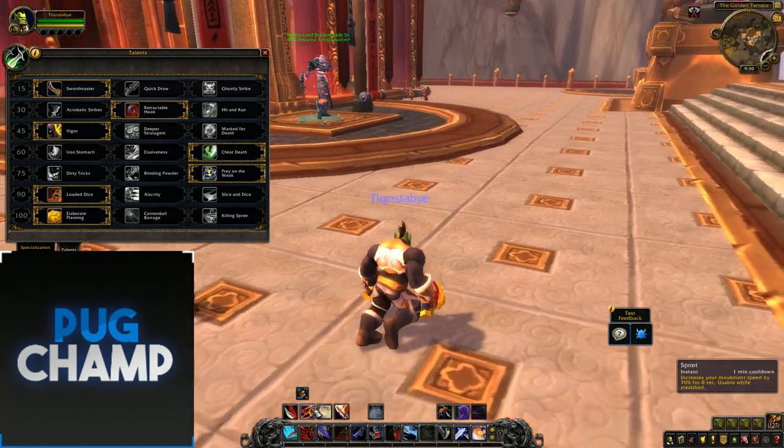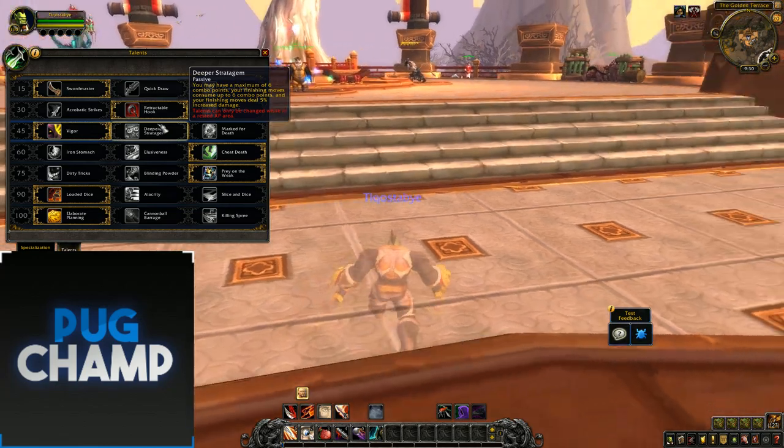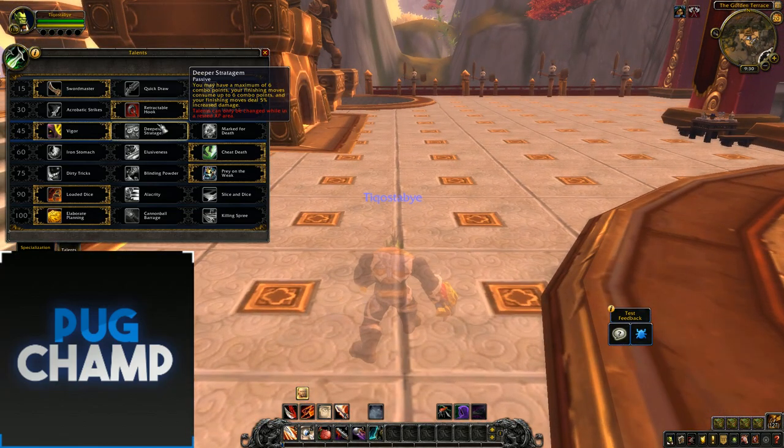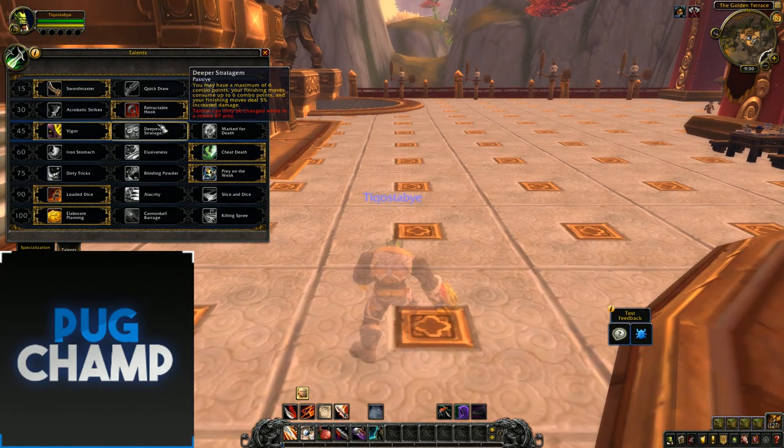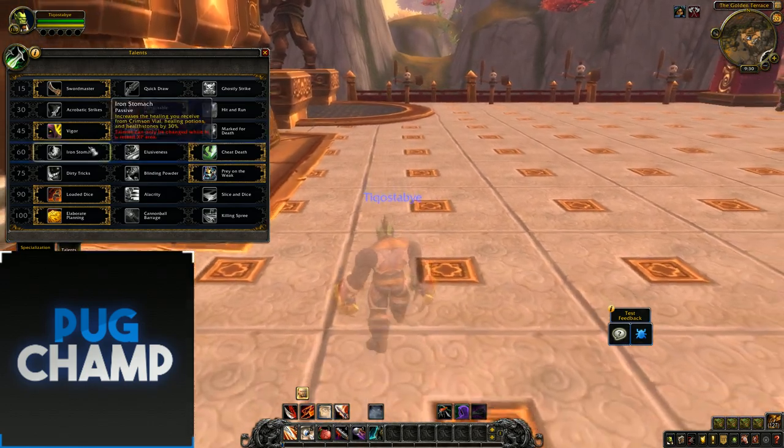For the next talent set, you just want to take Vigor because extra energy means more energy, more damage basically. Deeper Stratagem is just not really any good because you're going to be using Roll the Bones a lot, which means you won't be getting DPS off on the target.